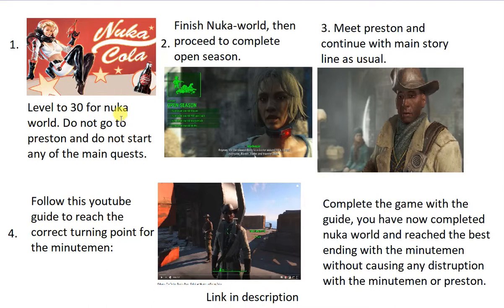Or you could use console commands — depends how legit you want to play the game. Second, you want to finish Nuka World, and then after you've finished Nuka World and got all the benefits from it, get the quest Open Season from McKenzie. Once you've done that, you can effectively wipe out the raiders at Nuka World, and this will stop Preston from ignoring you.